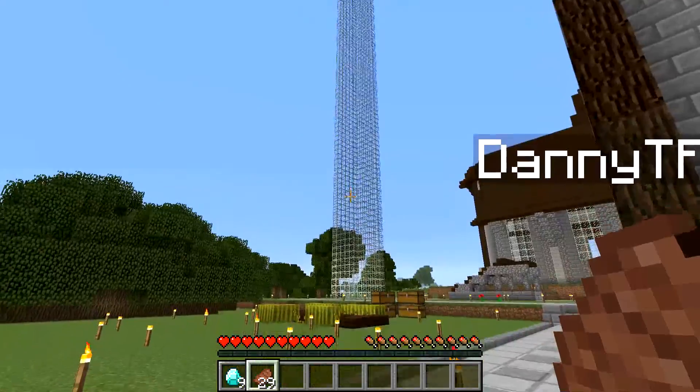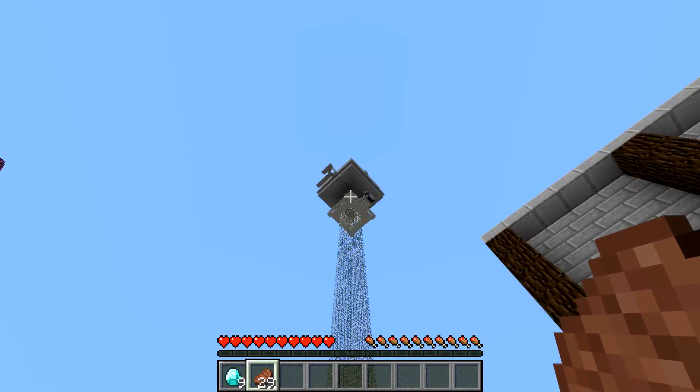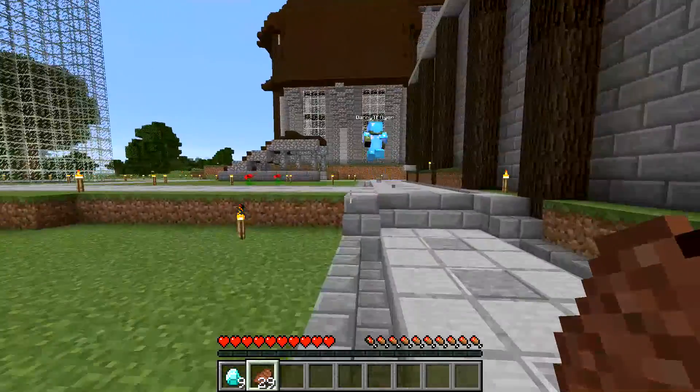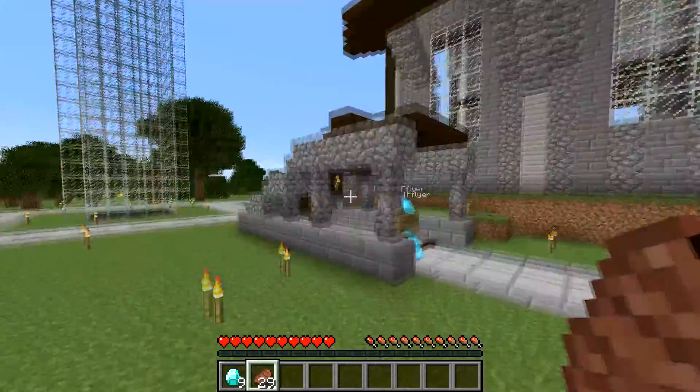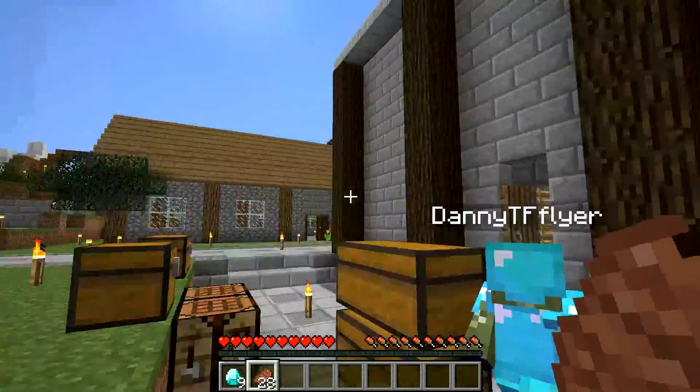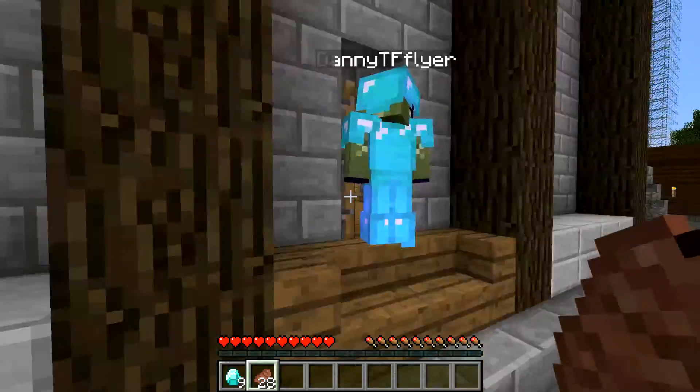And then of course in the sky it's the massive mob farm. If you follow me you can actually come up here and down here to get to all the loot that drops. This building here is Dagg's minigame version two.